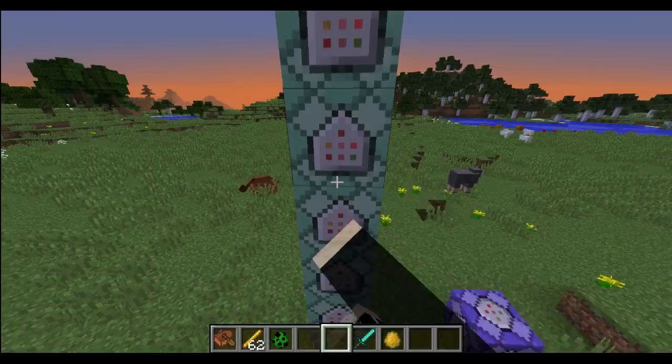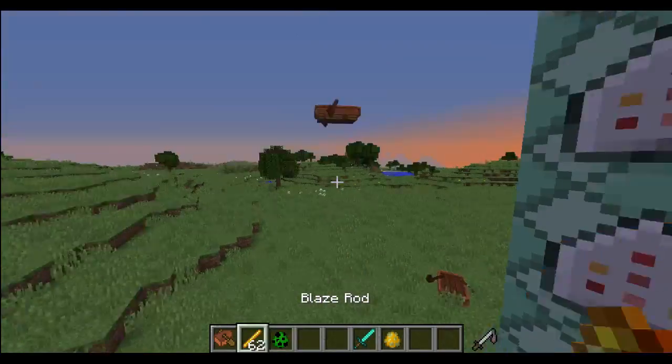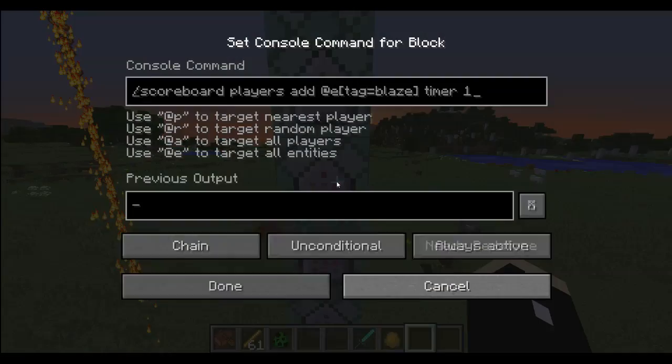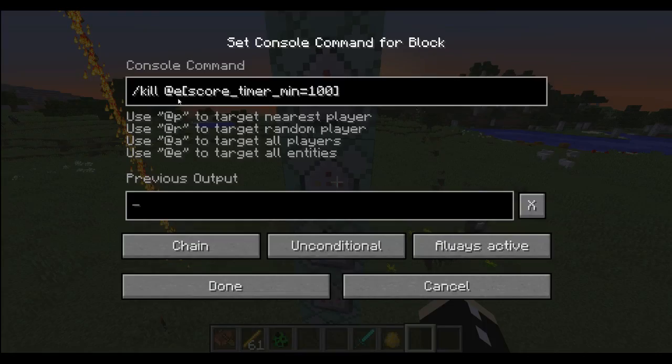And then it will kill anything with a tag of BG, so that's if it's on the ground. As soon as the blaze powder goes onto the ground it will die, thanks to this on ground tag. So it will kill them. Also it adds a timer to the blaze rod, and once that timer reaches 100 it will kill it.